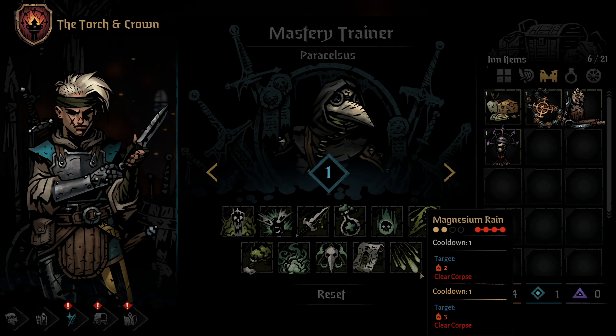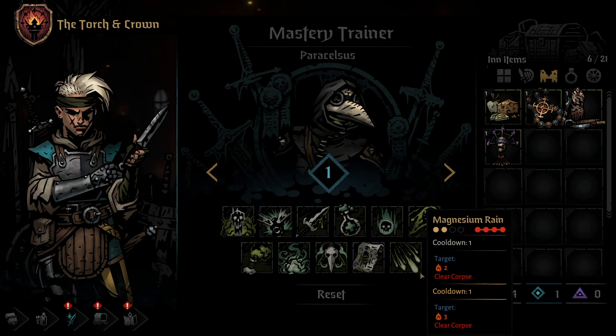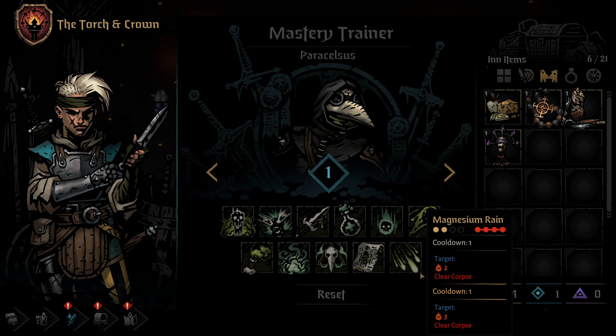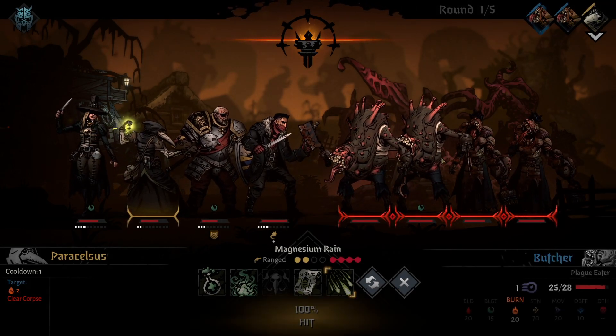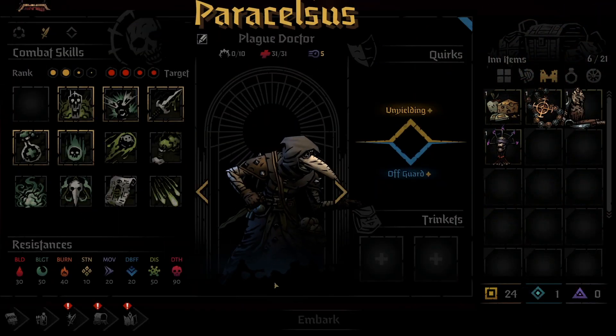The final skill for the Plague Doctor is Magnesium Rain, a skill I truly love. Magnesium Rain is an AoE skill that can be used from either of the back 2 positions and hits the entire enemy team. The skill clears corpses and leaves enemies with a burn damage over time, as long as they don't resist. Upgrading this skill just increases the fire damage slightly. Although the damage seems low at first and it has a 1 round cooldown, it is an excellent skill to pop and remove annoying tokens from the enemy team — very evident on fights like the 4 cultists, who all start with a dodge token. In addition, the skill can apply on-hit effects from items and trinkets, so if you have a trinket that has a chance to apply Vulnerable on-hit, it's going to roll that on each individual target.